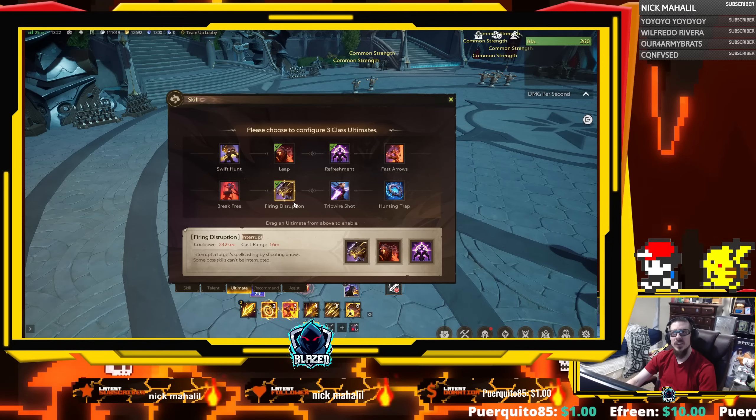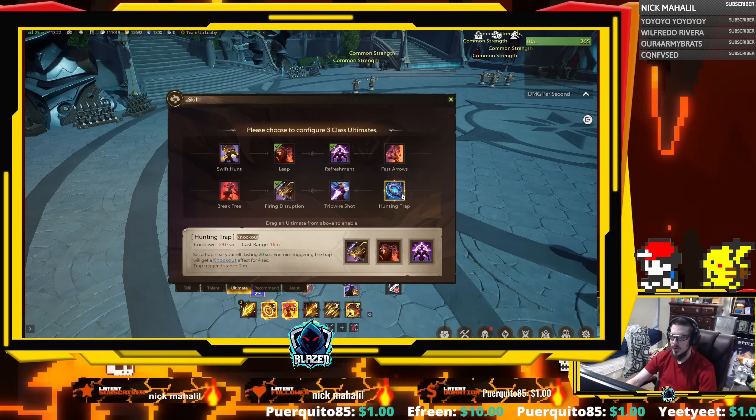The ultimates differ depending on if you're doing PvP or raid — whether you need a silence for the boss, a knockback, or an AoE trap type thing.